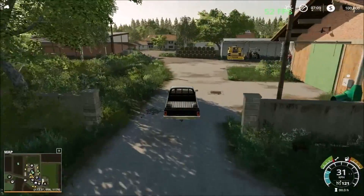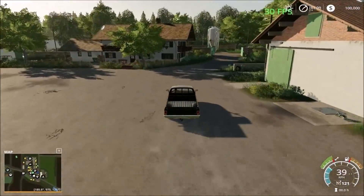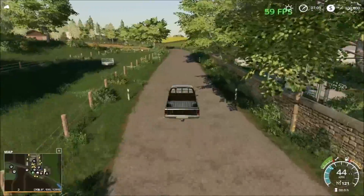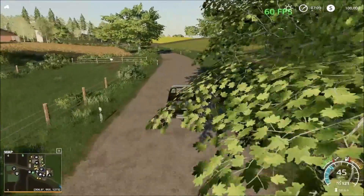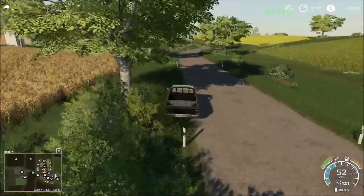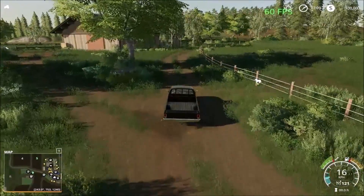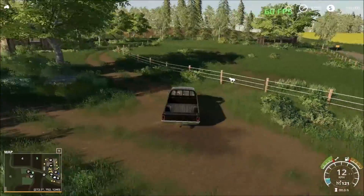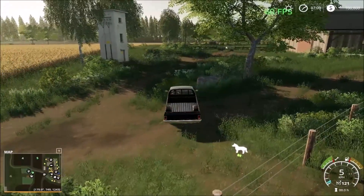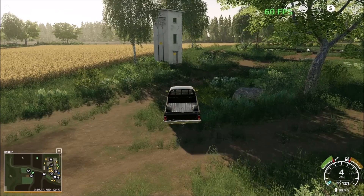Also to use the biogas plant, some areas you have to buy to use it. I'll have to speed up to nine o'clock because some of the buildings only open at nine. So here we have one of the animal areas — the cows. Then down the road we have two animal pastures.